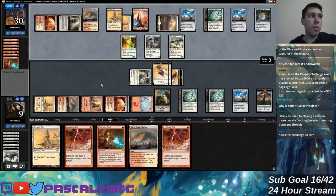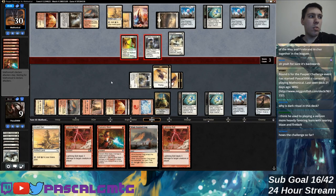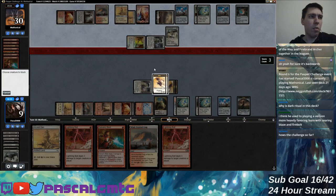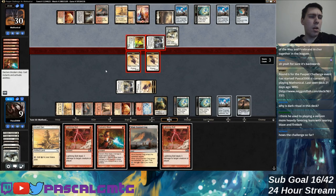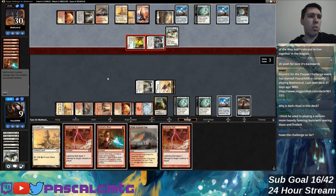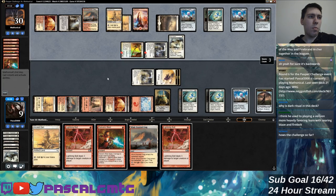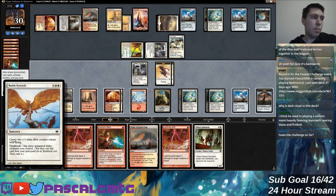I'll just kill all of my opponent's creatures next turn. Not certain if I'd rather spew off the bird tokens or the Prismatic Strands — I think I'm fine with spewing off the bird tokens because I have another one in the graveyard. Yeah, probably keep holding onto the Strands — it's strong enough, so that I'm electrically protected with my flashback Battle Screech.